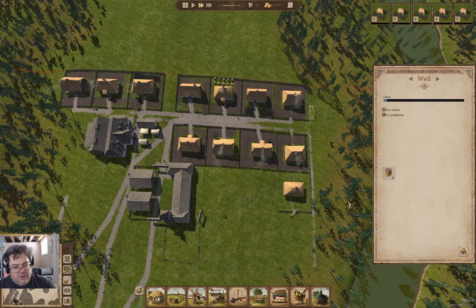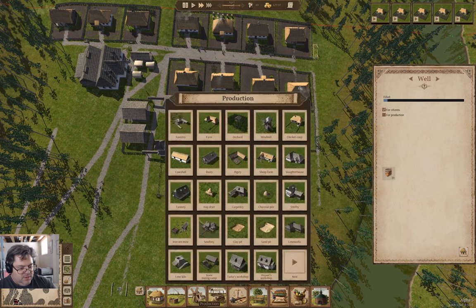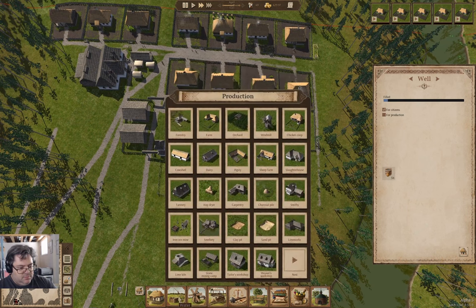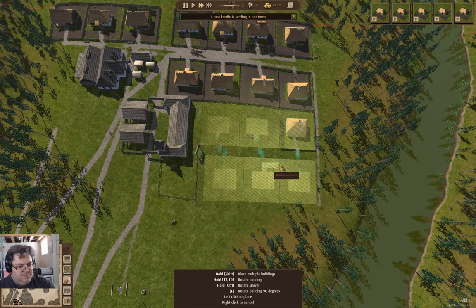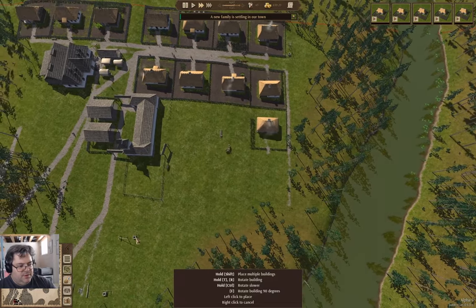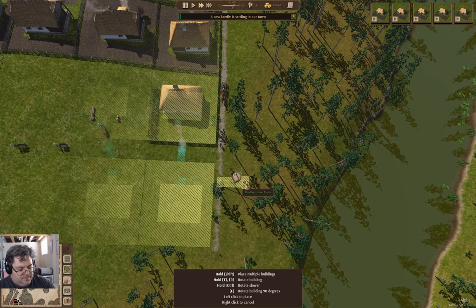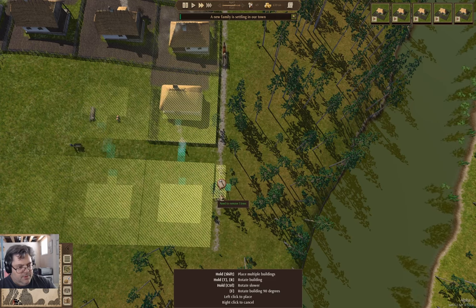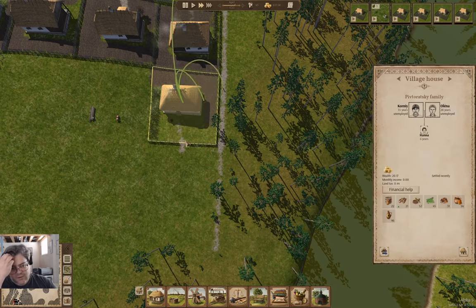We want this just for citizens. Let's build another one here. And somebody moved in! Okay, this will move up. We've got one family.